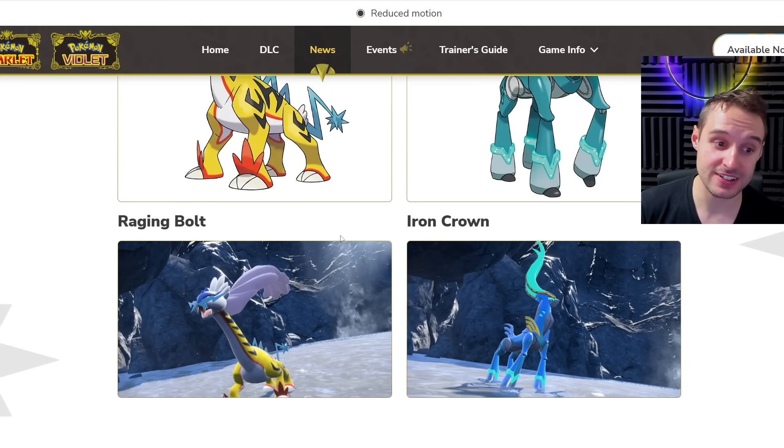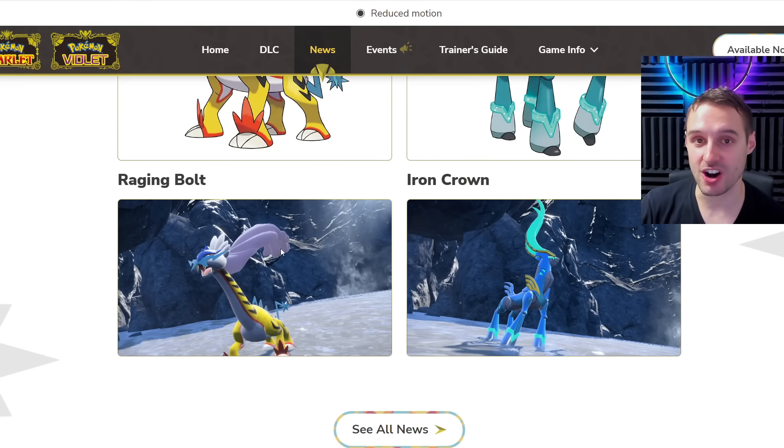Two of them were already revealed. Raging Bolt is a Scarlet exclusive and Iron Crown is a Violet exclusive, but on top of those two, you also get an additional one each — an additional new Paradox that has not been revealed.